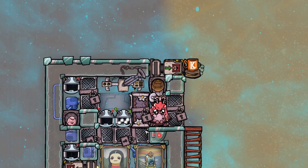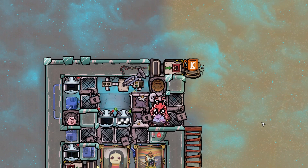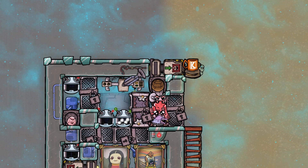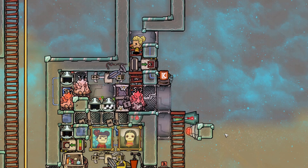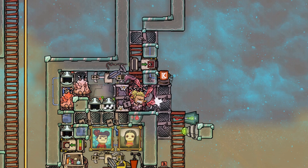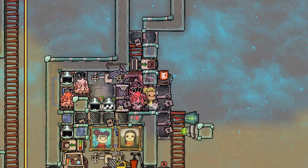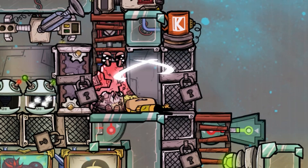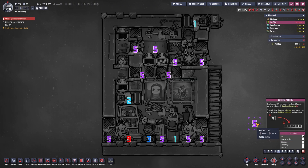What else could you use this chamber for? You could drop in some other critters and have them pre-prepared for your cooking area. You could also build a contraption that massages your duplicants. We also want to manage our priorities correctly — the dupes should groom our pokershells first, then fill the storage bin, and the rest is taken care of by the autosweeper.